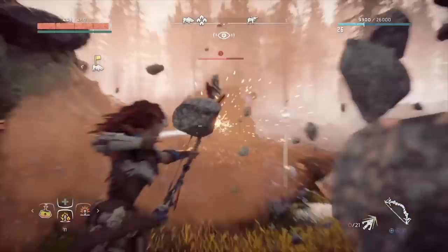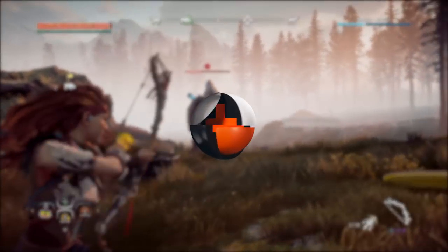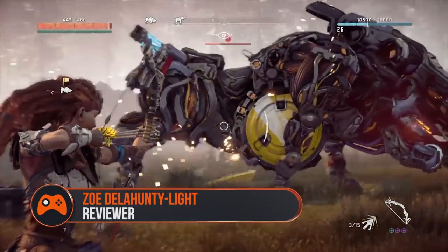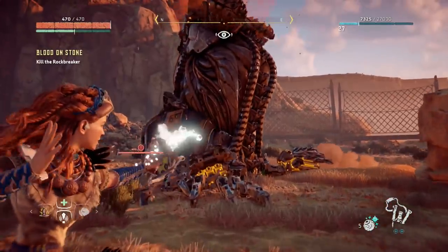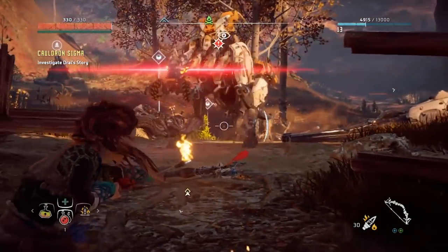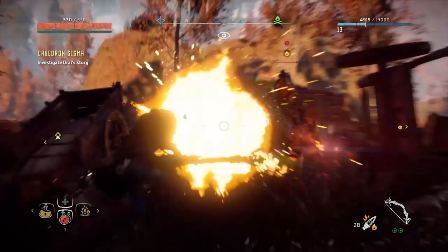Horizon Zero Dawn is all about meeting and destroying robot beasts. There might be other stuff, like a forgotten civilisation and tribes and resource gathering and a huge open world, but mostly it's robot beasts. There are 23 to find in total and we're about to show you every single one of them and tell you the best way to turn them into spare parts. I'm Zoe from GamesRadar Plus and welcome to our Horizon Zero Dawn Robot Takedown Guide, starting with Watchers.